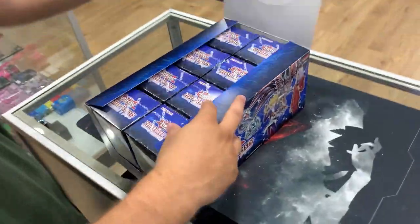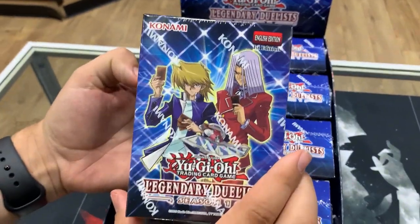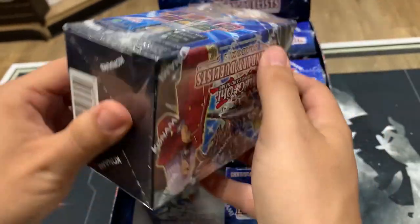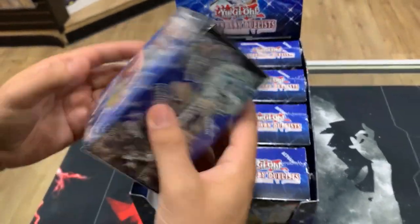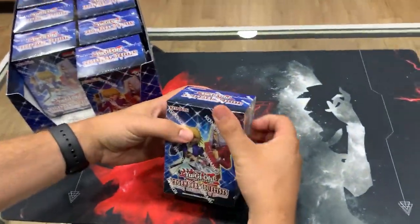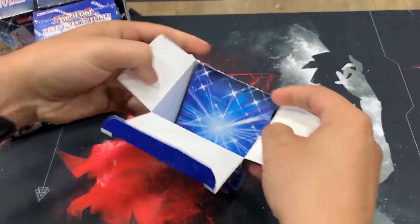Inside we have eight mini boxes! The mini boxes have different pictures on them — you've got Joey and Pegasus, the toons, and then the back of the box. There's little Red Eyes Joey. Here we go — first Legendary Duelist Season One!